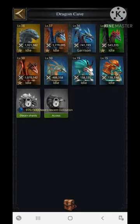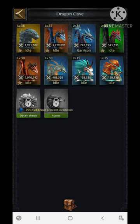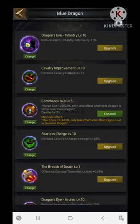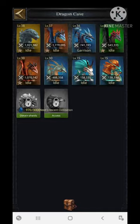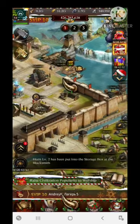I recommend going with the Thunder Beast. You can also use an additional skill called Command Halo to further increase march size. The Command Halo at level 5 of orange quality increases maximum march size by 7,000. So you can use it if you are able to do so.